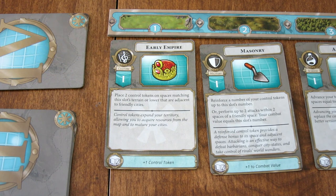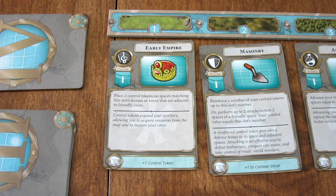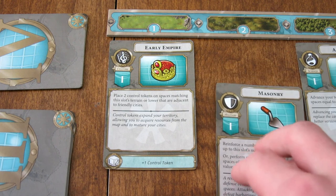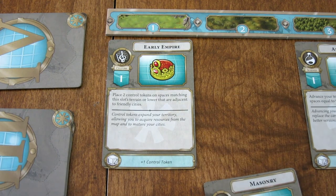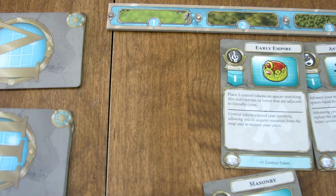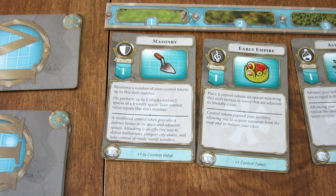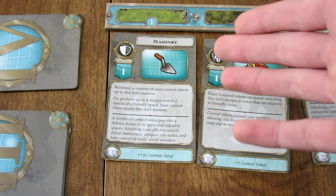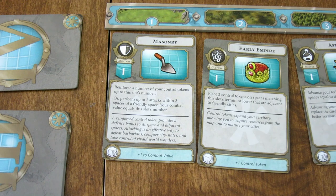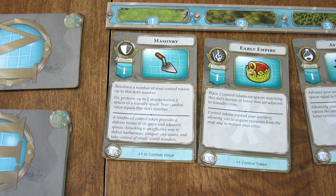During your turn, you choose one of your Focus Cards and resolve its effect. Once you've done whatever it says, you reset the cards. To reset, you slide out the card you used. Every card to the left of it slides up one, and then you put the used card back into the first slot. The Focus Row has five slots — each has a number representing the slot and the terrain that goes with it. Each card's effect gets better as it moves up, so sometimes you may want to wait and use other cards first so that card can cycle up to a higher number.